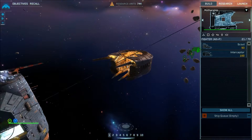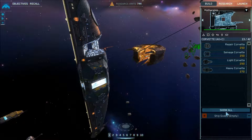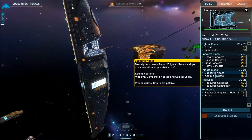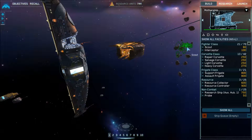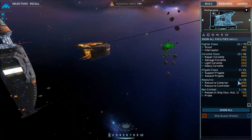Going into the game itself — this is basically your building interface from your mothership. You can build all sorts of different kinds of ships. Showing all ship types, you have fighter class, corvette class, and frigate class. Like I said, it's a very slow-paced game — it's not necessarily the world's fastest game.